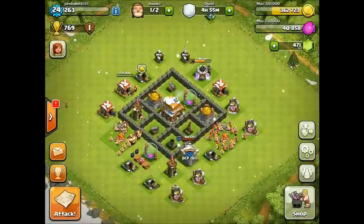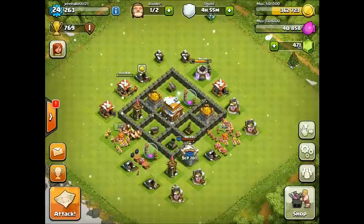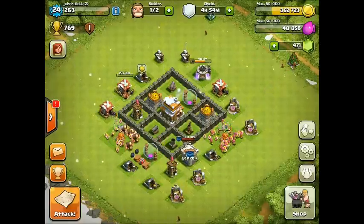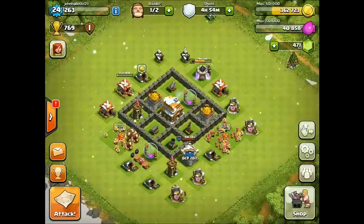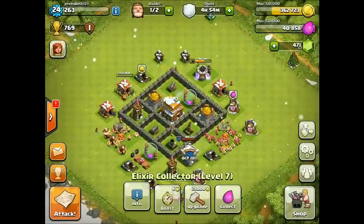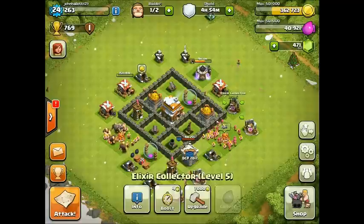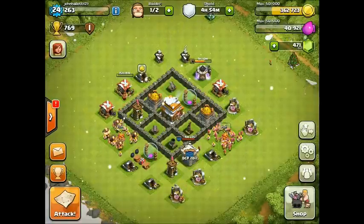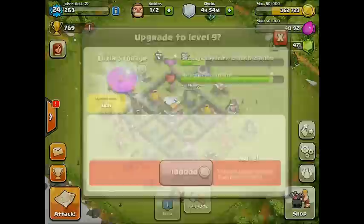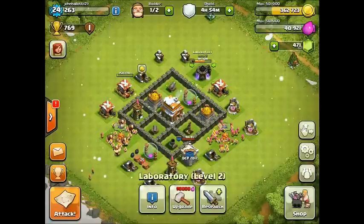Let's start off by going over upgrades. I've upgraded all of my gold mines to level 7, gotten my barracks to level 5 — this one's going to level 6, which I think is the max. I got my army camps to level 4, which is the max level. I got my elixir collectors — one to level 7, two to level 7, one to level 6, and one to level 5.